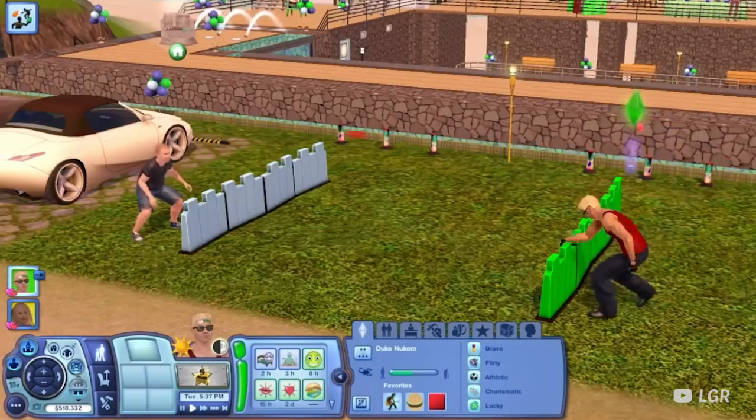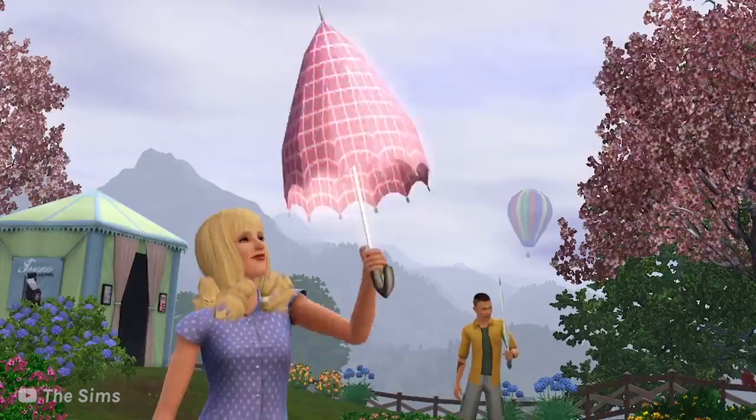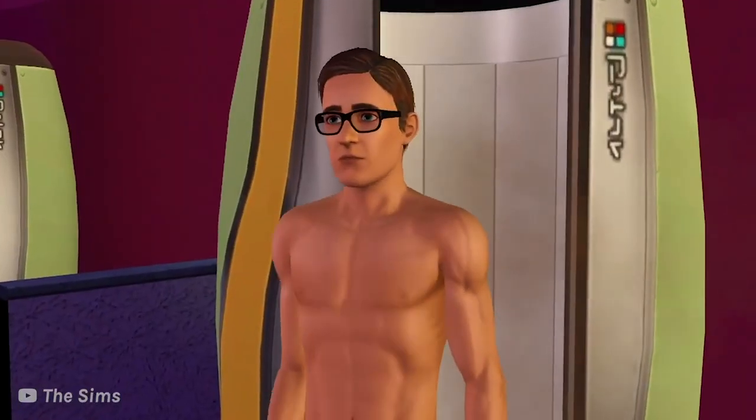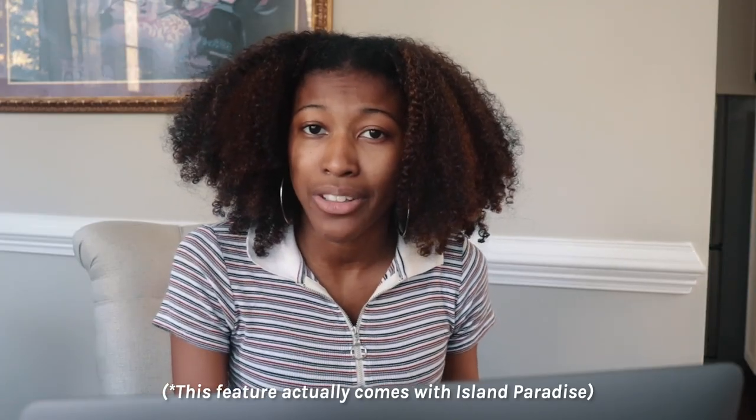There is no new town that comes with Seasons, but the main thing that comes with the expansion are the festivals and activities revolving around each of the four seasonal holidays. For summer, the holiday is Leisure Day. The game adds water balloon fights, heat waves, rain, and fireworks. You can swim in the ocean, and there are tanning booths — your sim can actually tan by laying out on the sand.